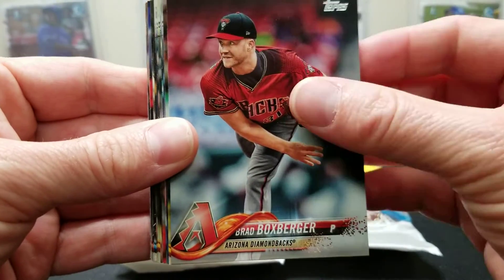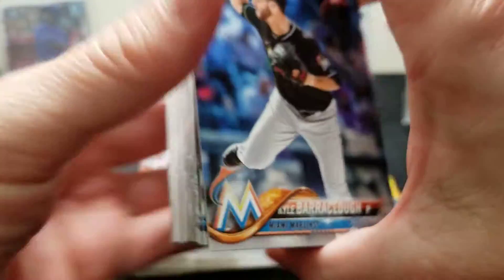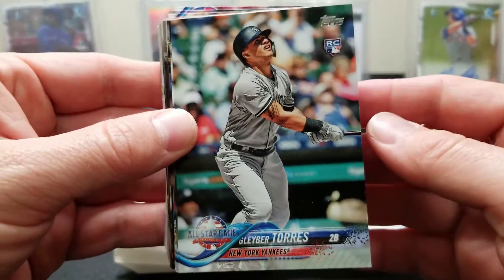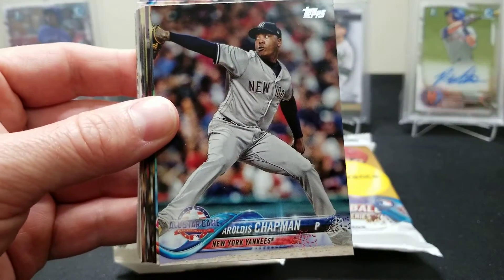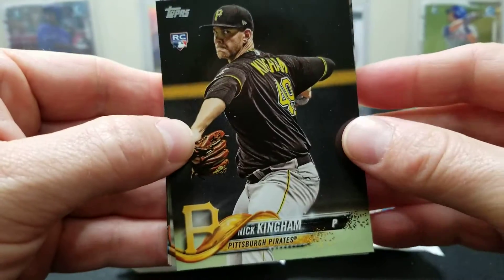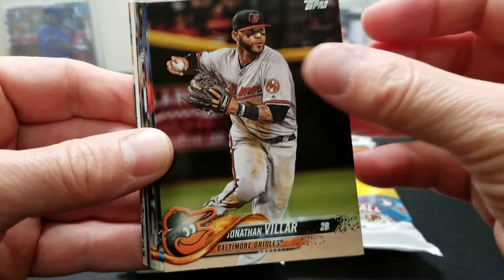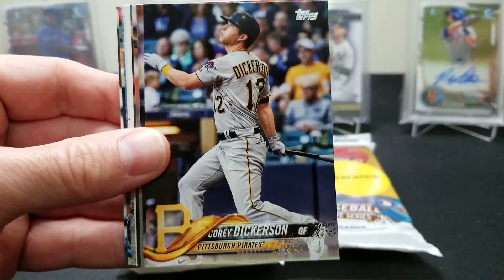We'll go a little faster. Those Acunas have just taken off, and I think Soto - there he is - the all-star! We'll take it, we'll take any Gleyber. Pays for the discounted pack absolutely. How about a nice Cuny, Soto, or Torres gold? Wouldn't that be nice? Arroyo, Martay, Suarez...